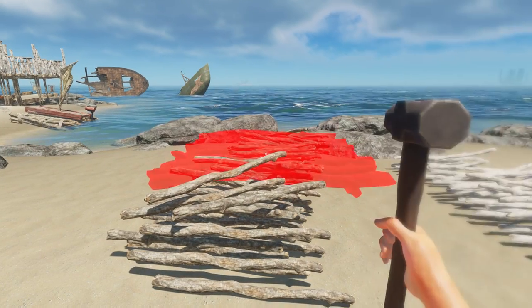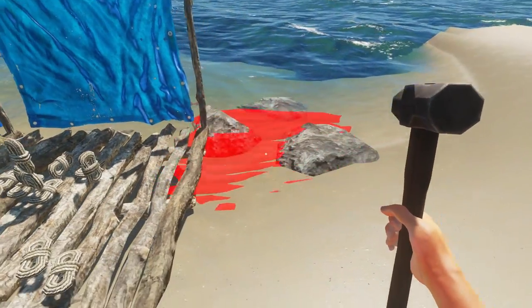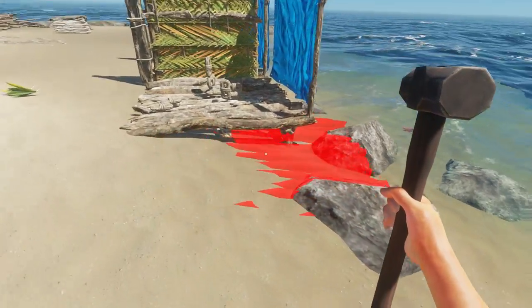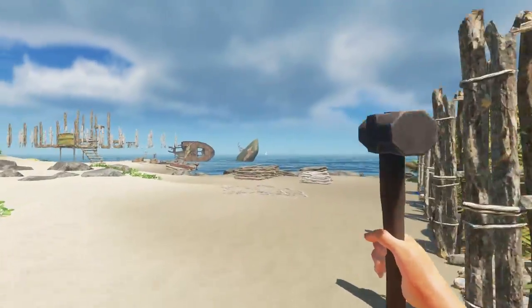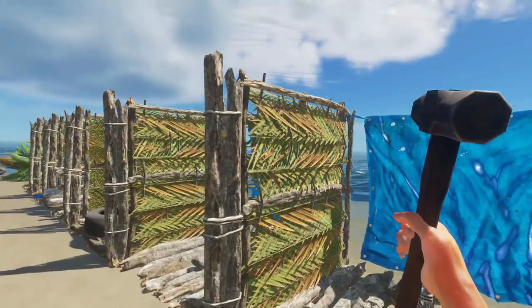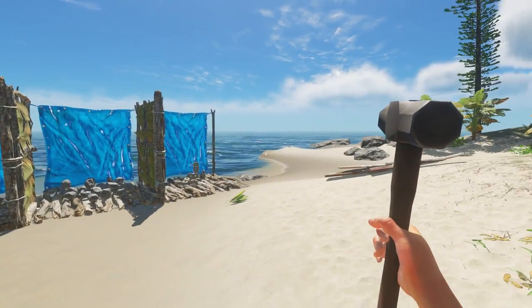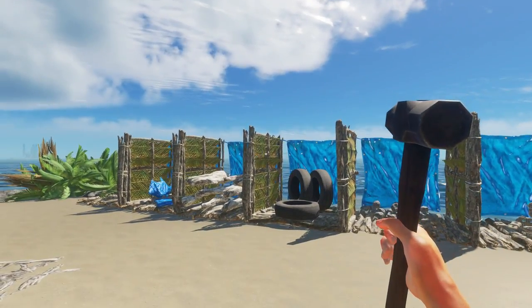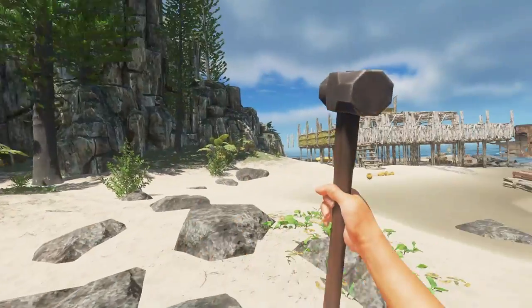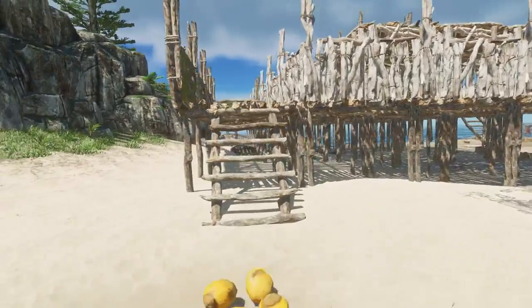I tried to demonstrate placing a wood floor but couldn't get it to snap properly with the rocks in the way. Basically it's just a floor with a tarp at the back and a wall in the center — it separates everything pretty nicely. I could throw up some stairs and do a second level to make it look really cool.